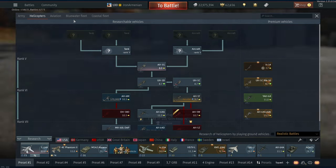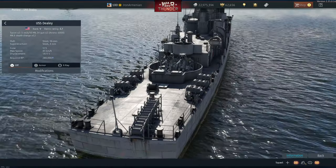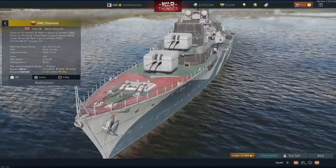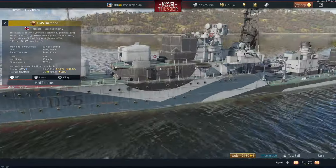On to the Navy, which most people don't care about, but I might as well cover it. For the US they have a ship — no one's gonna grind it. Next. HMS Diamond — you're one up from a destroyer but below a light cruiser. All five naval players unite.